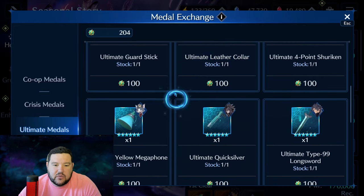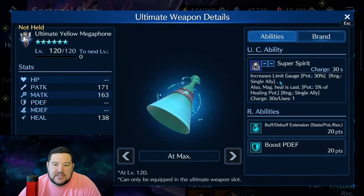Cait Sith's Ultimate Yellow Megaphone — I was really hoping this would have something to do with crit since it's the yellow megaphone, but it doesn't. It doesn't even give crit as an R ability; it gives buff/debuff extension, which is a mismatch since the yellow megaphone is all about critting. What it does do is increase limit gauge by 30% for a single ally — just under a third of a limit gauge bar — plus a very small heal. There are some niche use cases, but it would take testing.